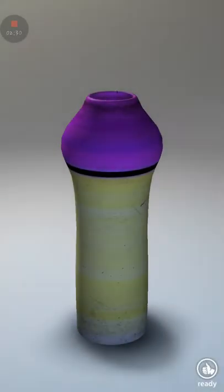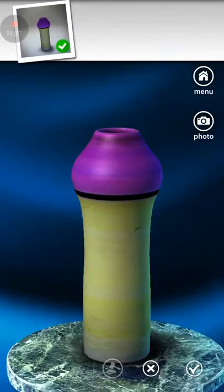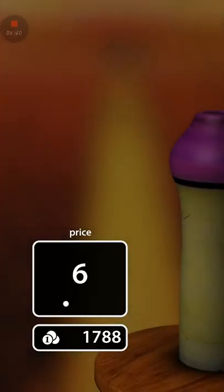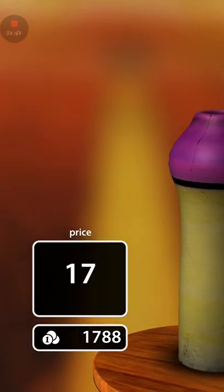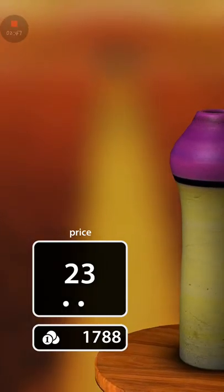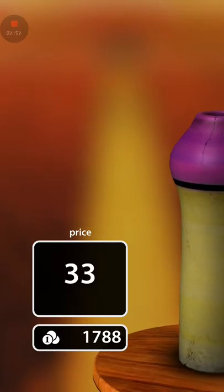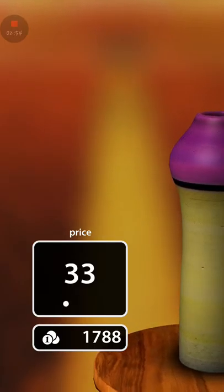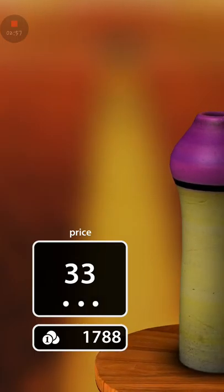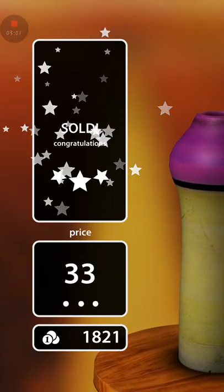Okay, exit. Then once you're ready you tap ready, takes you to the next screen where it shows it off again. Click ready again, snaps a picture, goes up there, and then when you're ready you can sell it. So let's see how much my dick face sells for — 20, 29 coins... 33. That's all we're gonna get. Apparently my dick face is worth 33 dollars.